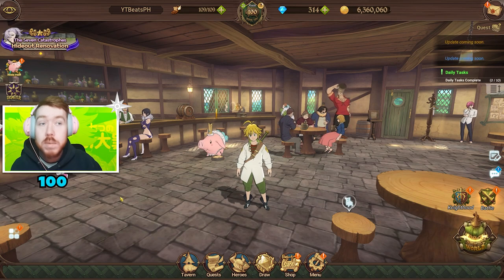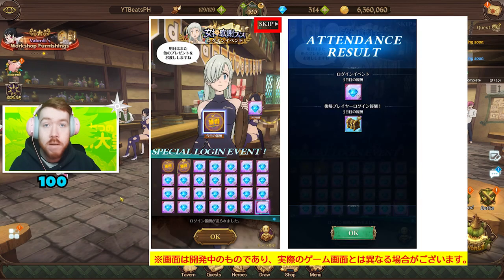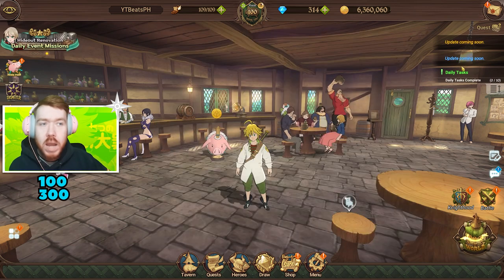We did get 103 diamonds a few days ago with top grossing on JP. Also, when Light Elizabeth does drop, we're gonna get a login bonus for a whole month — 10 diamonds a day, and in total that's around 303 diamonds just by logging in while Elizabeth is out.